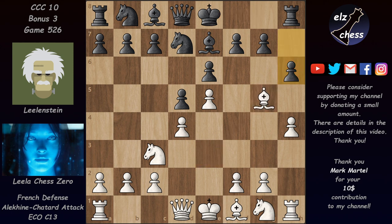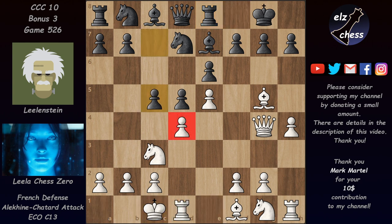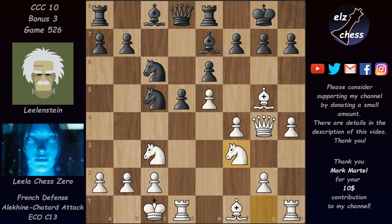In this game, instead of taking on g5 we have short castles — this is the end of the book. Lila played queen g4 threatening bishop h6. In the other game Lila played f6 and after some complications they exchanged queens and the game ended in a draw. In this one, Lilenstein tried rook e8, and then we had long castles, c5 hitting the white center, f4 defending the e5 pawn, and knight c6 attacking again — pawn takes on c5, knight takes, and knight f3.